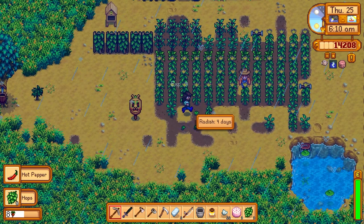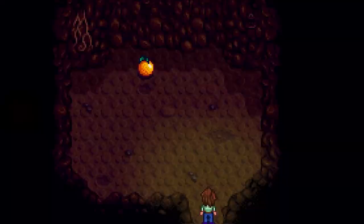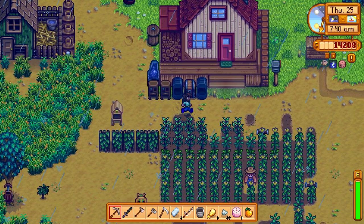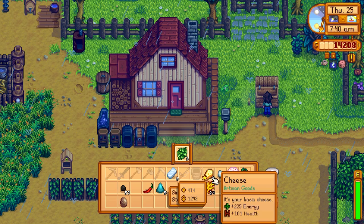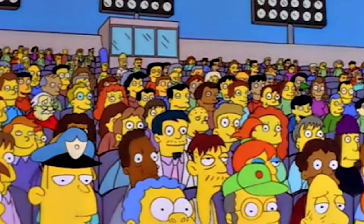Today we're going to really be focusing on upgrading some of our tools, but mostly getting friendship levels with the villagers, so we're going to be working on that quite a bit today. We got an orange in here — we need that for one of the bundles. I definitely recommend always picking the fruit cave over the mushroom one, because the mushrooms are guaranteed at least in the fall, whereas the fruit you have to plant those trees, and you might miss out if you want to complete those bundles before the end of year one.